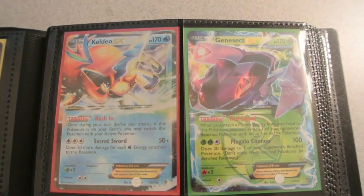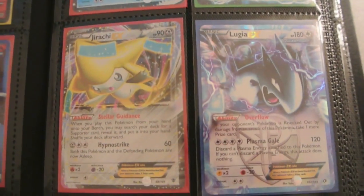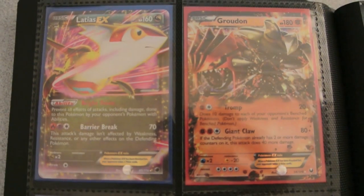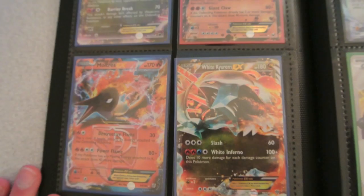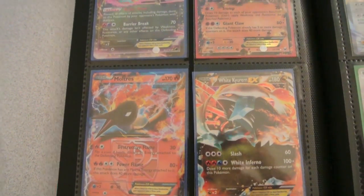Some regular EXs: Keldeo EX, Genesect EX, Jirachi EX, and Lugia EX. Then we have Landorus EX, Groudon EX, Mewtwo EX, and White Kyurem EX. Those are, I think, all for the English EXs.